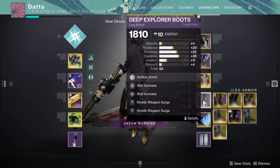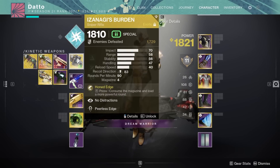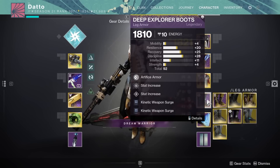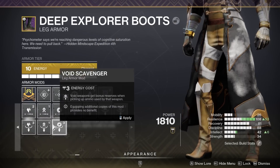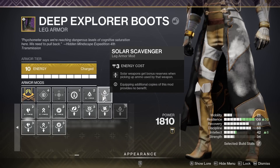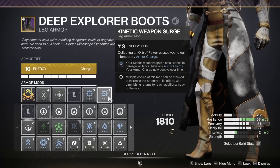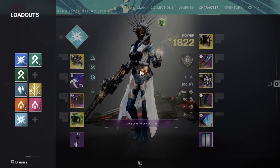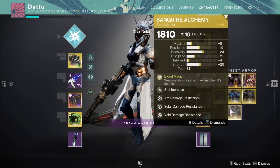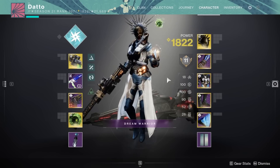This has a lot of implications for endgame content, as it allows you to boost not only your main damage dealer like a rocket, but also a weapon like Izanagi's Burden, gaining the effects of kinetic surge mods. If you plan on using these robes purely to free up surge mod slots in your boots for scav or holster mods, then I think you're just wasting your time. If you're going to use Sanguine, it should be because you want to double up for some sort of boss damage play. This isn't something I'd bother with for Deep Dive, seasonal content, or any low or mid-tier activity — not because it's bad, but because it's not very exciting and I'd rather run a more fun build.